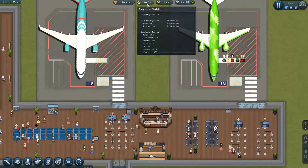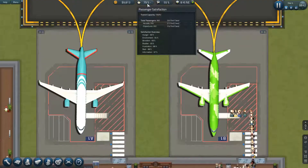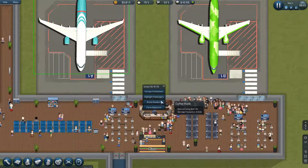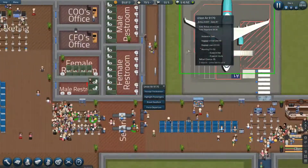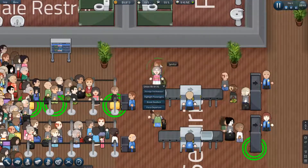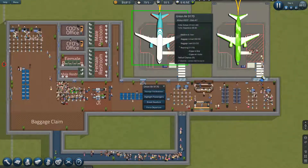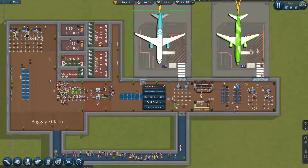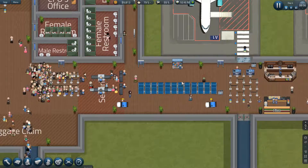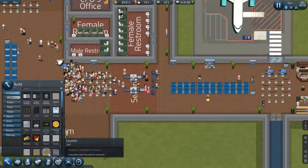Other than that, environment is at 64-65% and boredom is also relatively low in contrast with the other satisfaction criteria. He's just waiting for four more passengers to board who are in the security lines — these must have been late arrivals to the airport. So it looks like we're going to need to expand on our security area, which we could probably afford to do.